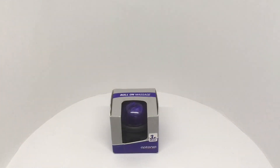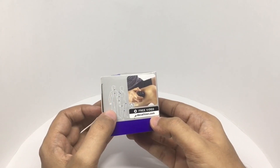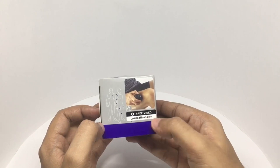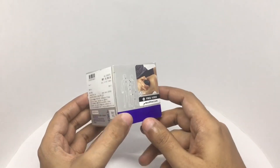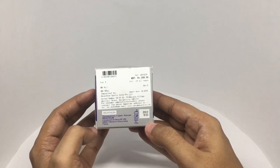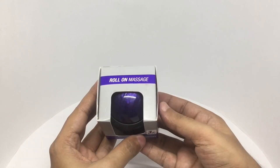Let's take a look at this Aptonia roll-on massage, which comes in this small packaging. Those are some of the areas of your body you can use it for. The recommendation is to use it for 5 minutes. They have a video explaining how to use it — you just hold it in your hand and roll it on the area that is painful. This costs around 519 rupees or 9 dollars or so. It's made in China.